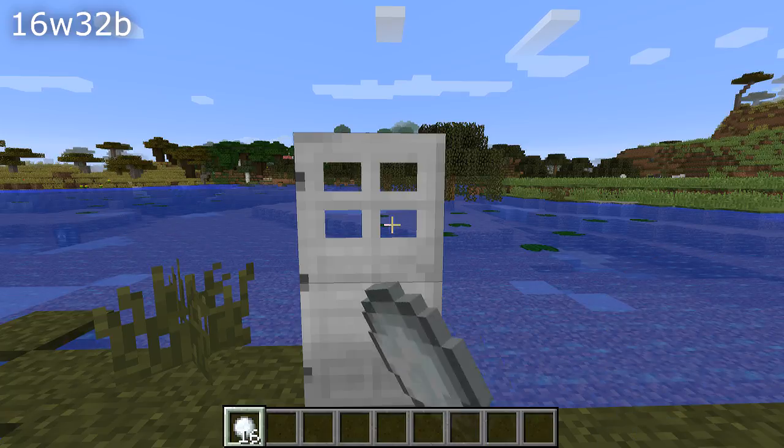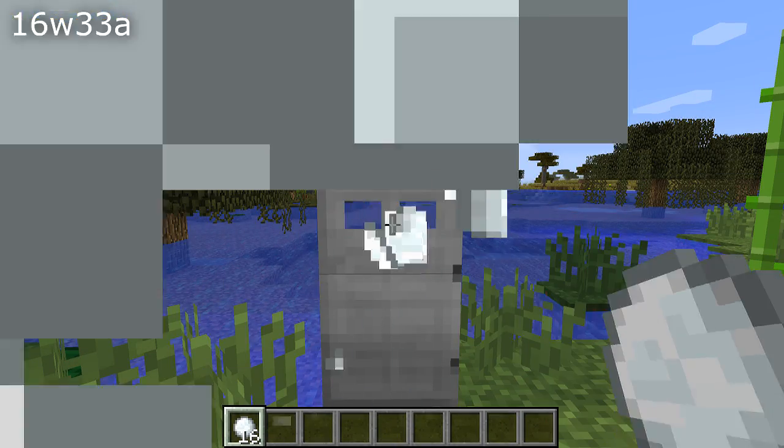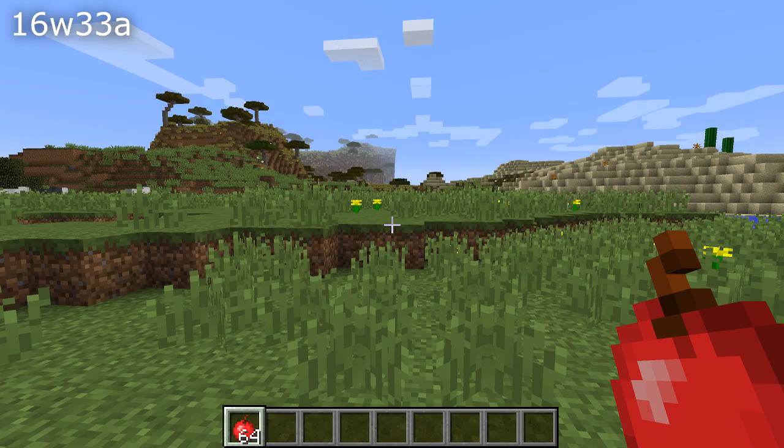Another significant bug that has been fixed is that you couldn't eat, throw, or shoot while looking at an iron door or trap door. This will break most currently used designs for auto fishing stations. One last thing with trying to use items: if you tried to use an item that you couldn't use, the item would bob up and down, and that has been sorted out as well.